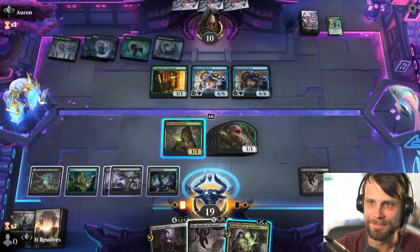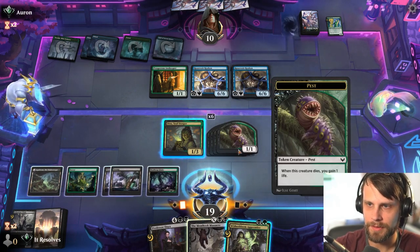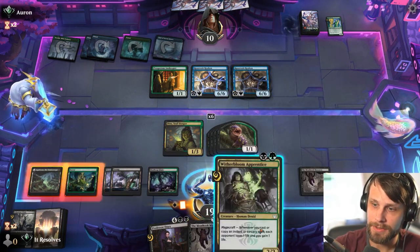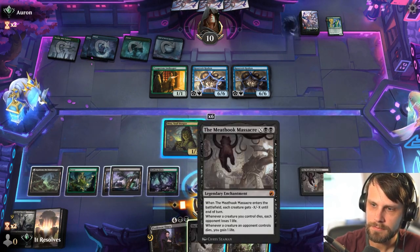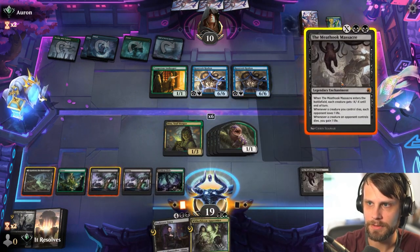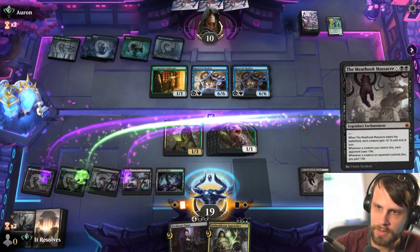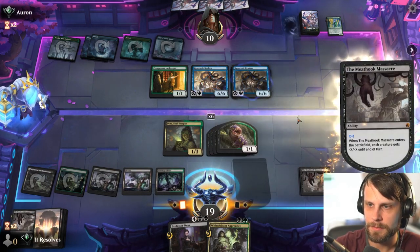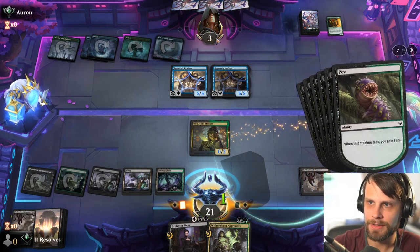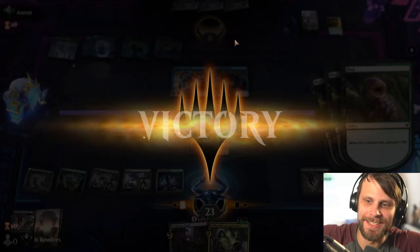They're not even going to attack. Whenever you gain life, each opponent loses that much life. Three — I'm trying to do some math here. I think when they all die each opponent loses that much life, so that would be six damage. I think we can just win. Yeah, this just wins — doesn't matter which we keep. I'm not counting correctly but I think it does. When they all died... yes, we did it! That was amazing. Heck yes!